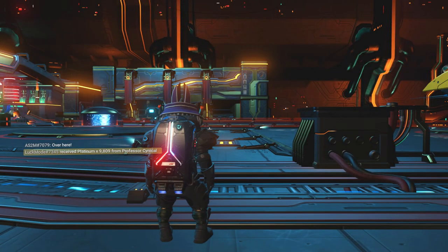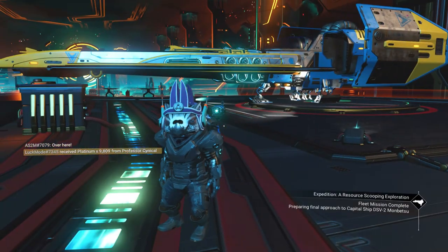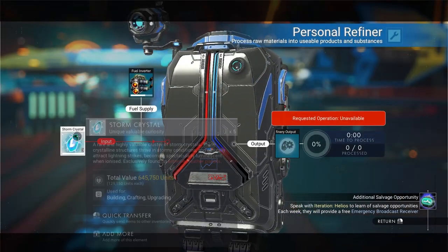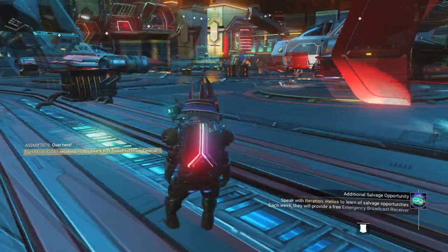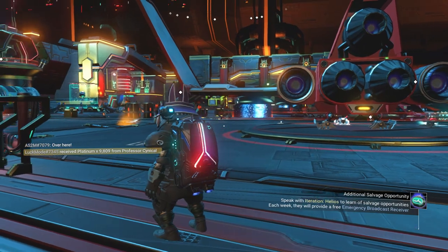We're going to use that save in order to complete this glitch. I'm back in the game now — let it load for a few seconds — then go back into your exosuit. There are the storm crystals that we pulled out.